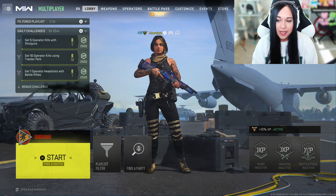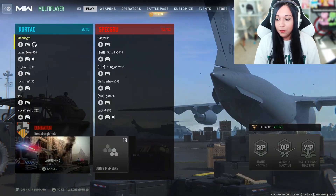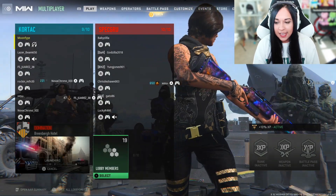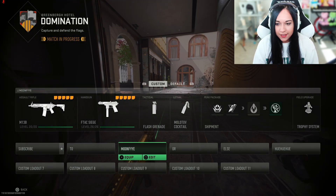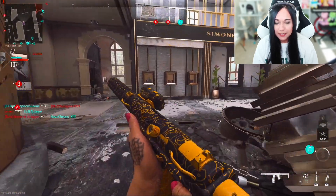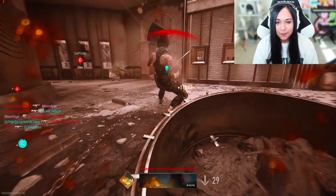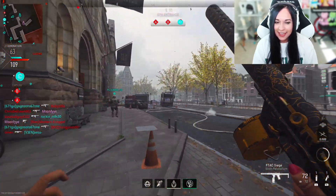I'm gonna go ahead and search for some hard point. Hopefully we get some good maps — I've been really wanting to play Hotel recently. Oh, we got Hotel! This is exactly what I wanted to play. I'm so happy we got Hotel. It's a mid-match but that's okay — I really wanted to play this. I genuinely miss playing this map. I really like this map too, especially during the beta. It was really fun to play, so it's really nice to play this again.